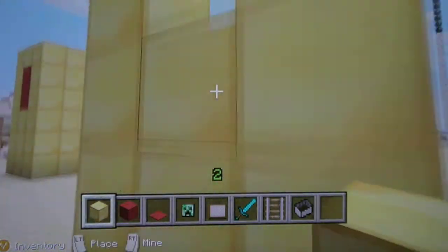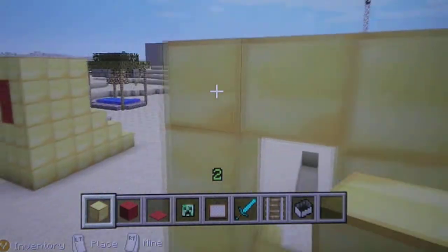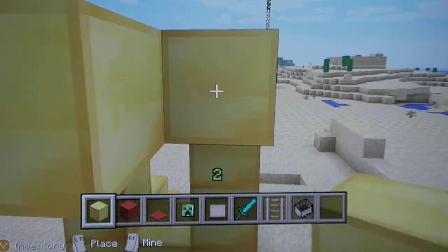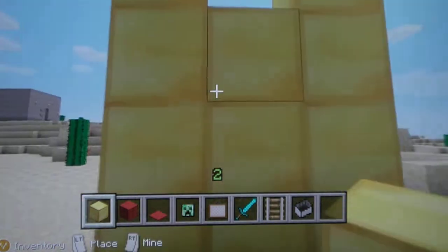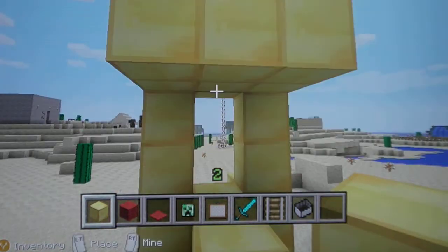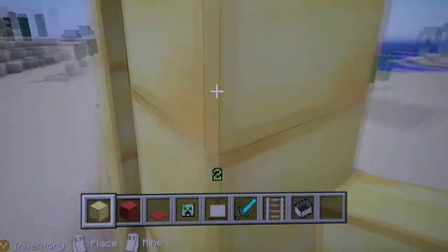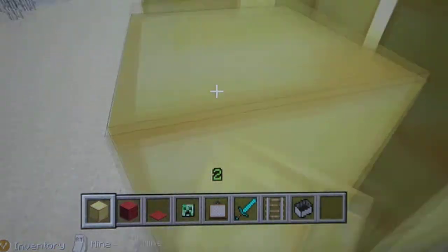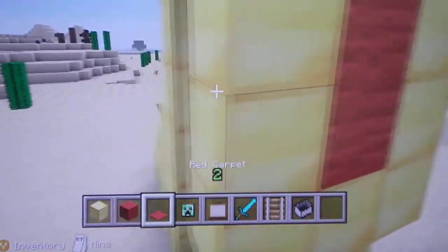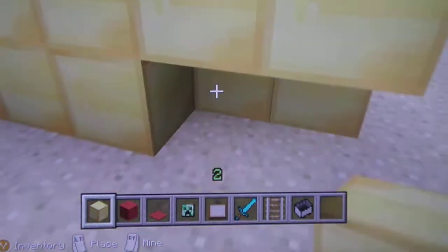Like that, just one more higher. I'm going to make it about that thick. In the back one, you're going to want to put some red wool, or whatever color you want. I'm doing red because it's kind of like traditional.